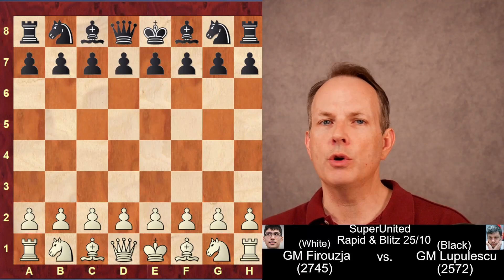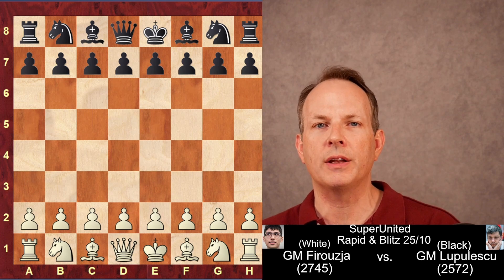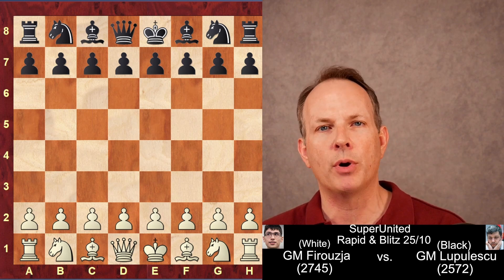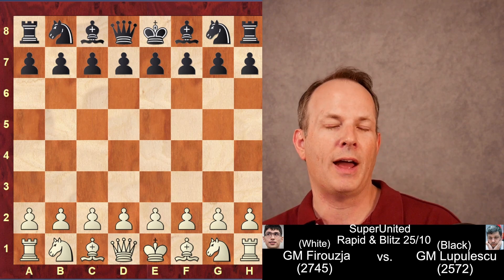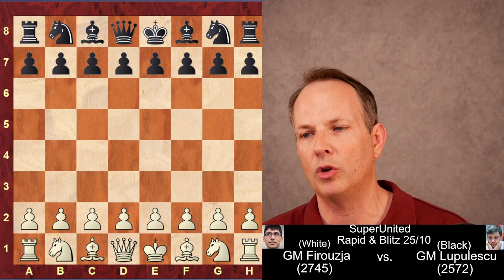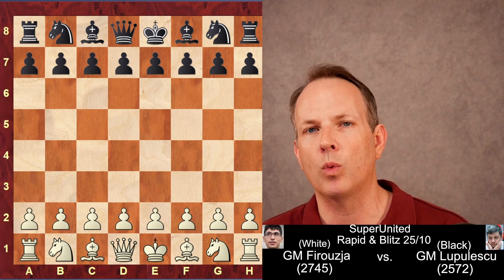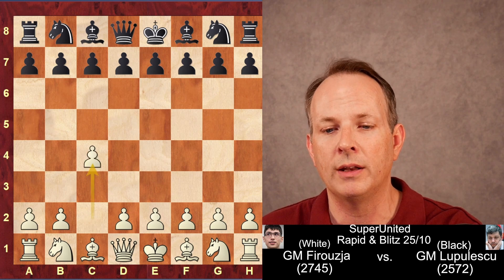Alireza Firouzja uses positional chess to create a withering kingside attack in this game from the Super United Rapid and Blitz. His opponent is Konstantin Lupulescu. Firouzja was rated 2745 when this game was played; Lupulescu was rated 2572. Firouzja has white and Lupulescu has black. Let's jump right in.